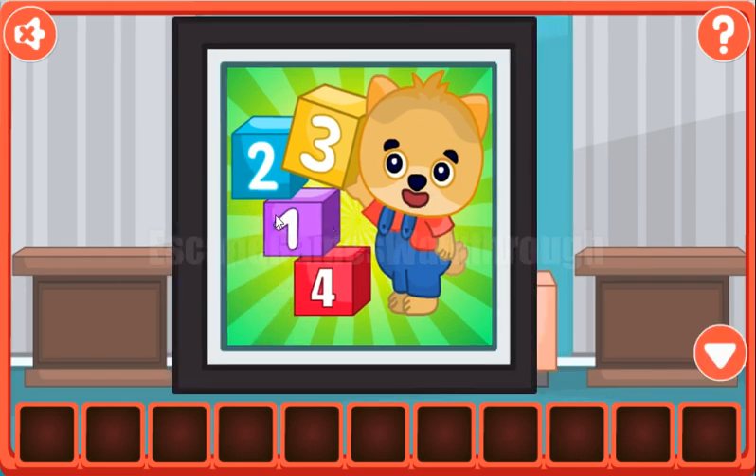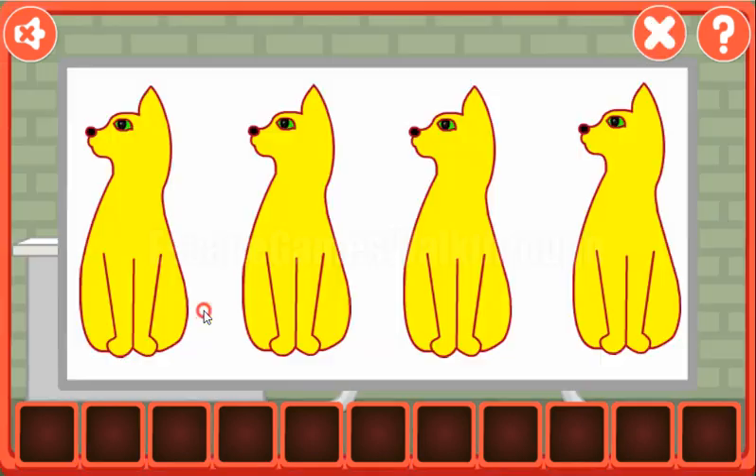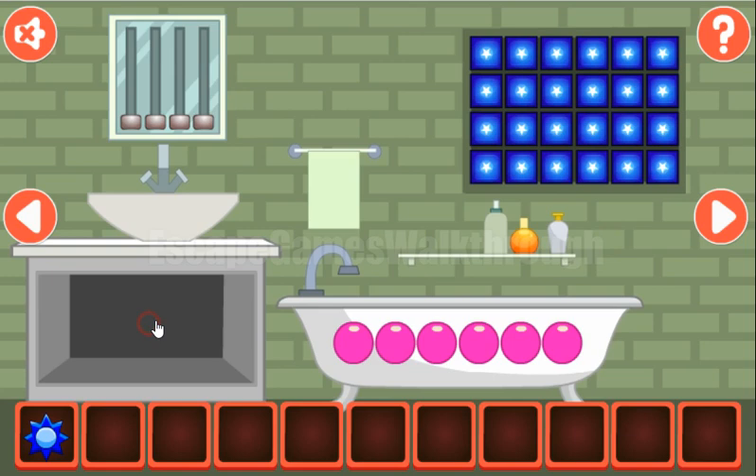Here we have a hint: numbers of the cubes and their colors. We have purple, blue, orange, and red. These colors we need to set here for the cats. So the first is purple, second is blue, third is orange, and the last is red. And we've got a star.